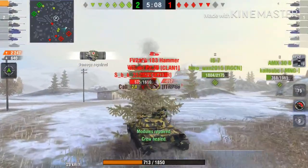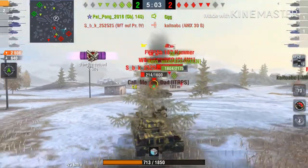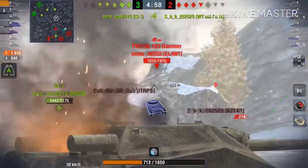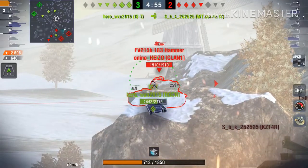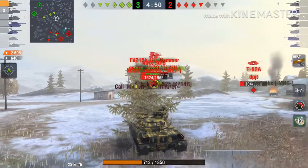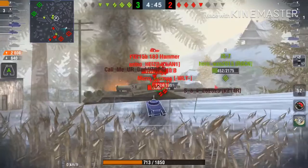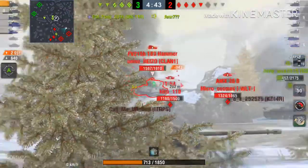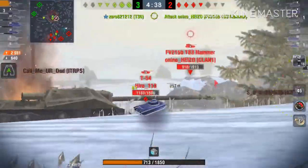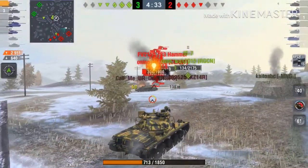He did hit our turret, and as you can see this tank has no armor at all so you have to be very careful. The FV215b 183 is still waiting for us — we're pretty much one-shot if he gets a clean hit, especially in the hull. We just wait here and be a bit passive. We try to shoot the T-62A but we hit the turret of the dead carcass.